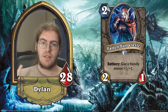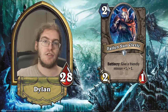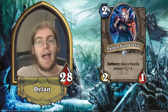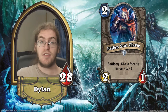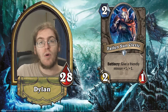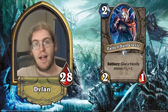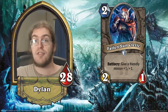Fallen Sun Cleric — this is a 2/1 for two with battlecry: give a friendly minion plus one/plus one. This is a derivative card from Shattered Sun Cleric. Obviously Shattered Sun Cleric is a three mana 3/2; this is a two mana 2/1. So you're losing one mana and two stats. However, I actually think this is going to be better than Shattered Sun Cleric. The big weakness of Shattered Sun Cleric is that it's a 3/2 that can be traded into by 2/1 one-drops. With this one being a two-drop, you don't care as much if it's traded into by a 1/1, and it can still trade up into 3/2s while having a proactive effect — letting a 1/1 trade up into a 2/2, or transforming a 3/2 into a 4/3 so a 2/2 can't trade into it.